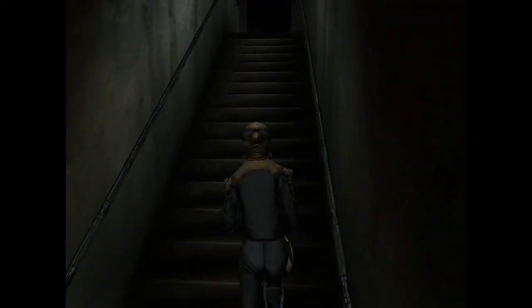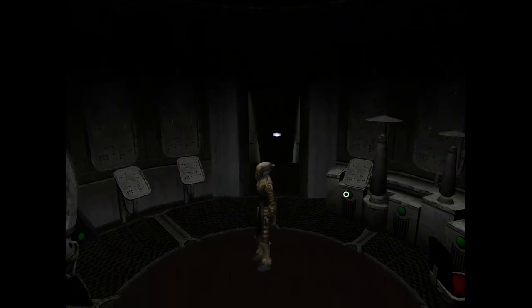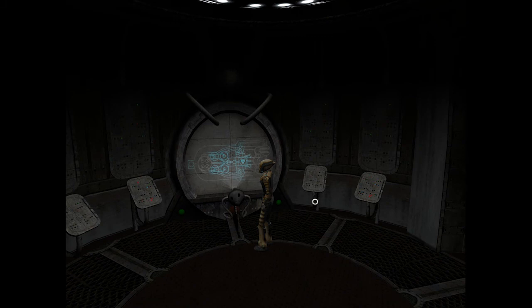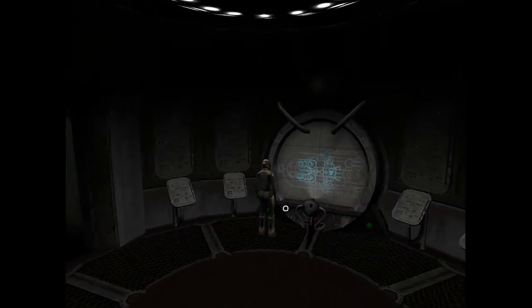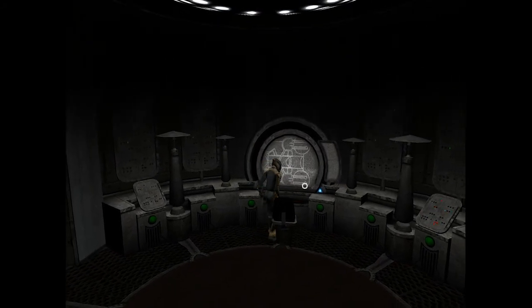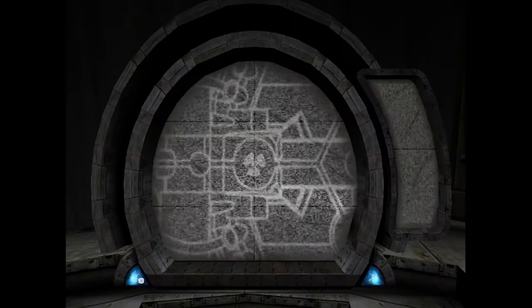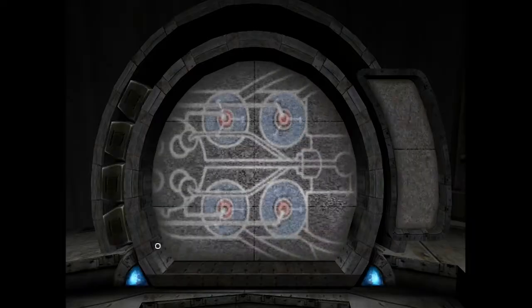All right, best for last — the door forward. This looks like something out of Star Trek. It's showing all the devices, so we haven't activated this area in here. It just seems to be a projector. Are these buttons? No, this is the chair. That's the wheel.